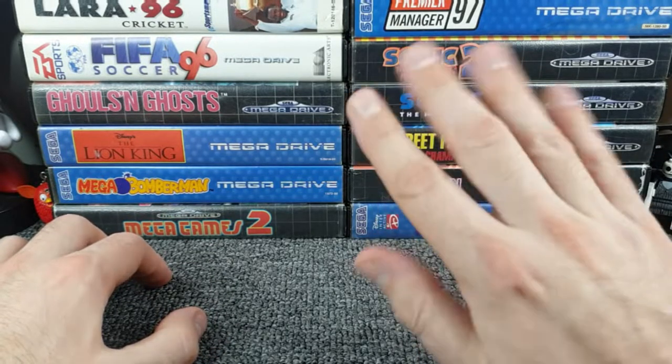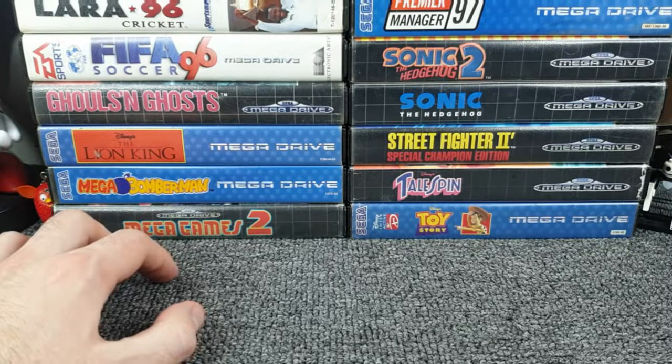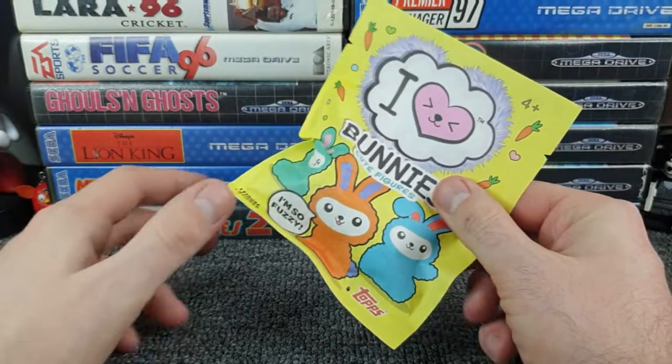With all that said and done, let's have the right hand disappear into the box, give it a bit of a shuffle - a good shuffle, turn things upside down - and we've got something that feels a little bit papery.